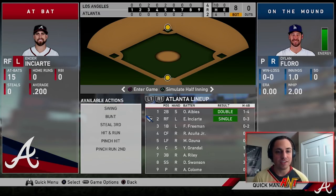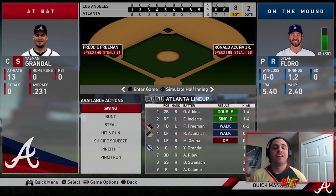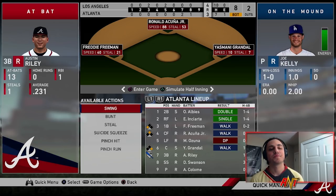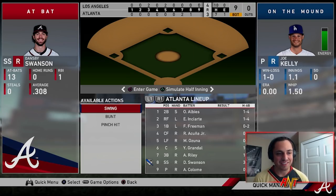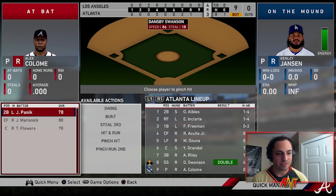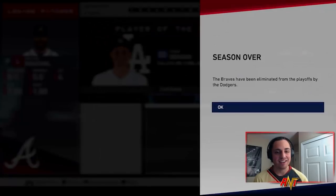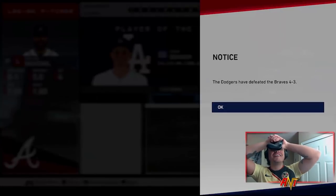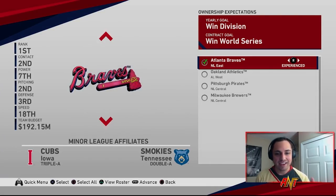Enciarte brings us within one — first and second, no outs. Bases loaded for Ozuna — that is so demoralizing. We're going to pinch hit, go to the lefty Panik, he gets on. Albies strikes out. Enciarte strikes out. Freddie Freeman, please — I need you to be clutch here. To the offseason we go. My GM contract is up — they want us back. I guess I forgot to turn off GM contracts. I would have hated to have to restart this rebuild.